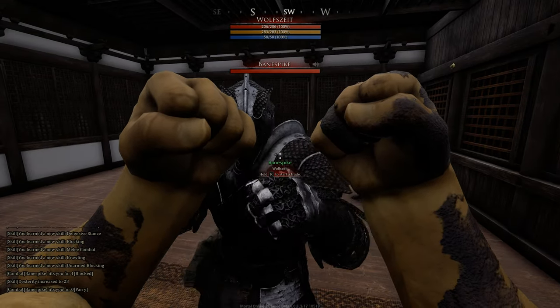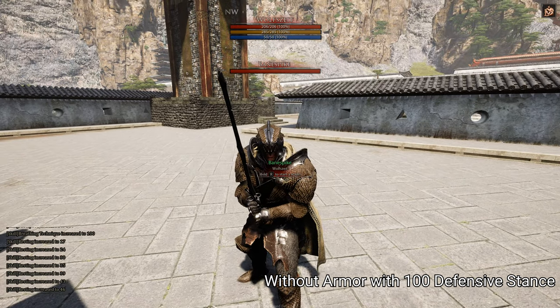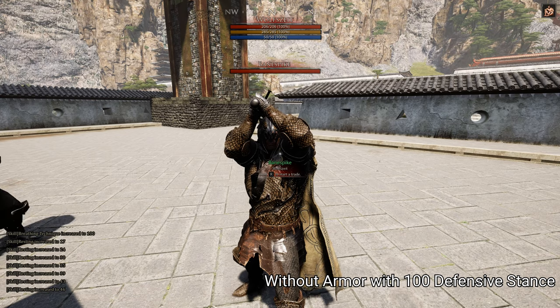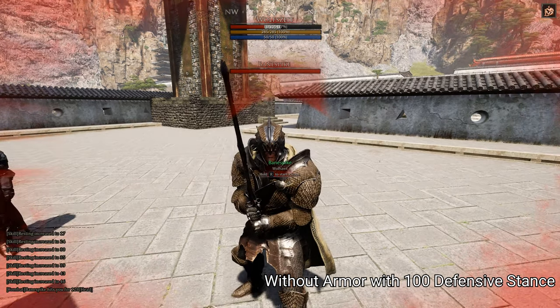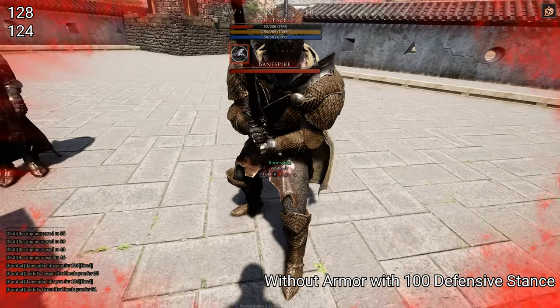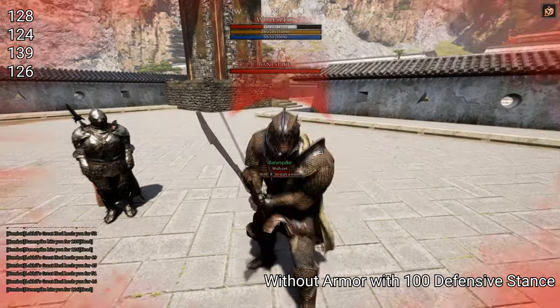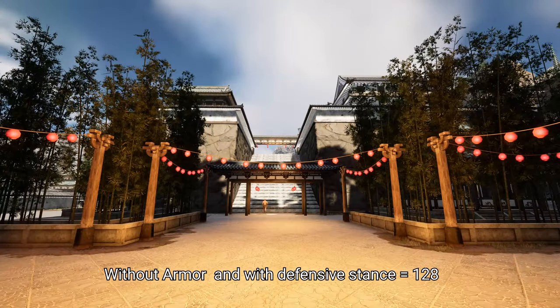Now we test this with defensive stance leveled up. We're testing with a tungsteel sword because defensive stance increases the percentage of damage reduction. We test with a sword at 100% durability, making just 6 hits so the durability doesn't go down enough to affect the damage.